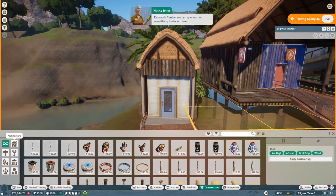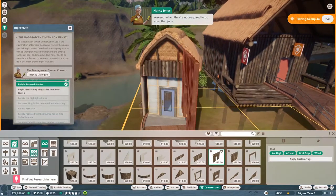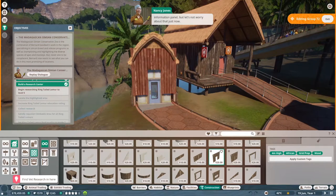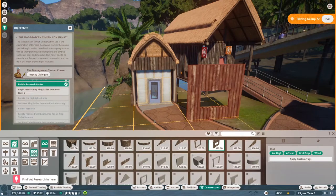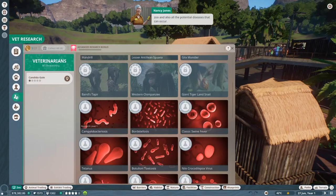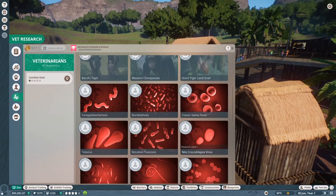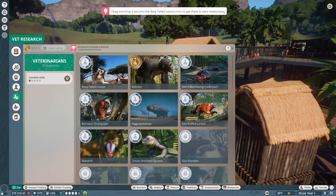Now that we have a brand new research center, we can give our vets something to do in there. It's worth noting that vets will only do research when they're not required to do any other jobs. Let's get our vet researching. In the vet research area, you can see a list of all the animals present in your zone, and also potential diseases - bordetellosis, classical swine fever, Nile crocodile pox virus, botulism. So many diseases! We're going with ring-tailed lemurs.